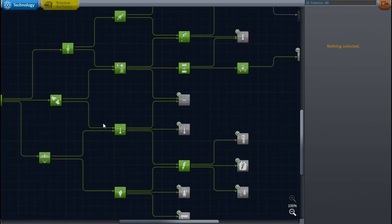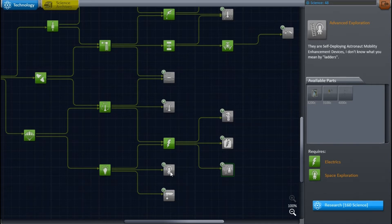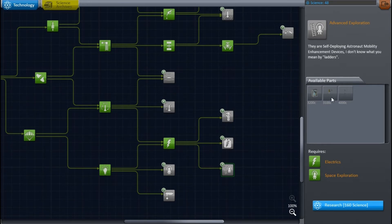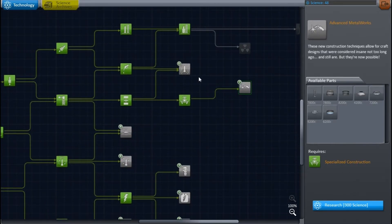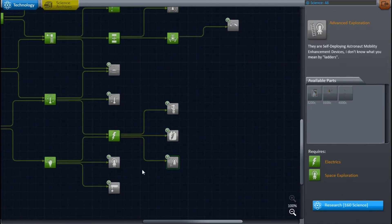So let's first take a look at the tech tree. Something we're definitely going to want before we go to these planets is ladders, because these planets are going to be massive and have gravity, and we're not going to be able to jetpack back up into our ship like we did on the Mun. That's really the only thing I want to make sure I have before our first interplanetary mission. Oh, it's exciting guys, we're only getting there very shortly. Groundbreaking fins for Kerbal Kind.